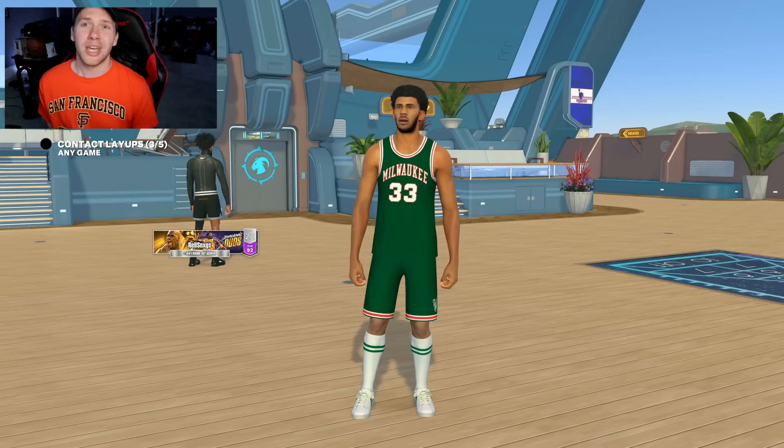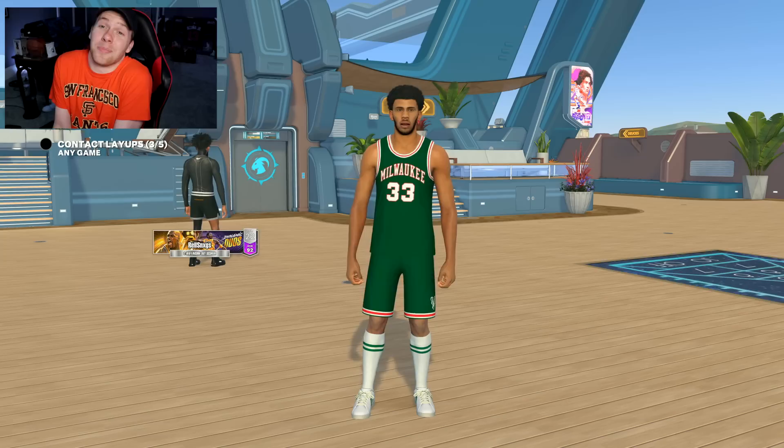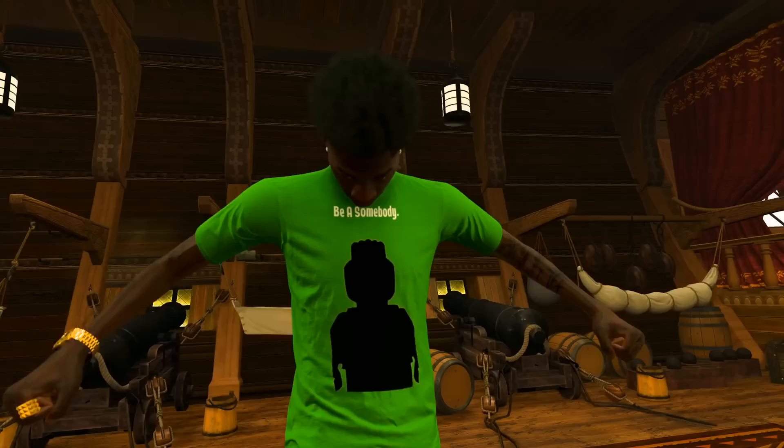I'm really excited to do this. I've been waiting for seven seasons for 2K to finally put this animation in the game. Hopefully I'm not disappointed, but I think it's going to be a lot of fun. Also, this is the build with the 99 block, so we have Hall of Fame Anchor. It's the most overpowered move in NBA history, so it has to be good. Without further ado, Kareem Abdul-Jabbar - the legendary Skyhook. Let's go ahead and get right into it.